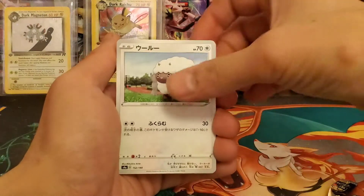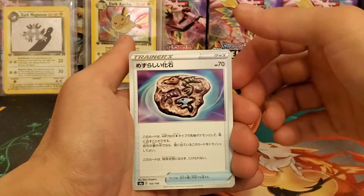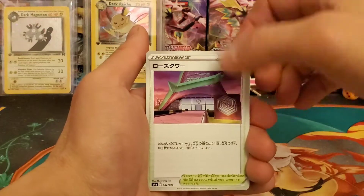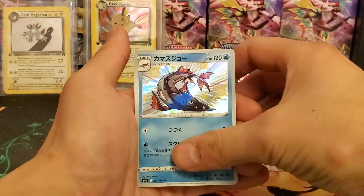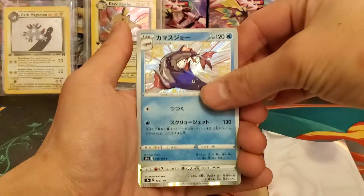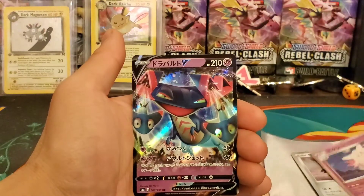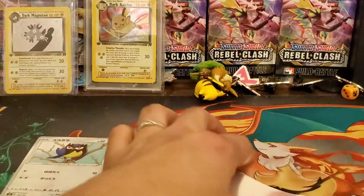Okay, let's get right into this Shiny Star V pack. Oh look at that, a Wailord! There's Mysterious Fossil, Ancient Fossil, Rolycoly, Minccino, a Cinccino - yeah it's Cinccino because Minccino evolves. Oh look at that - shiny! Wow, shiny Beartic full art shiny! And then Zacian holo - that's cool - Clefable holo, and Dragapult V, and Rookidee. Man, I forgot Shiny Star V has so many cool cards.